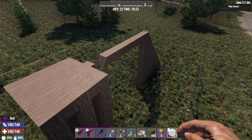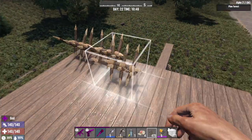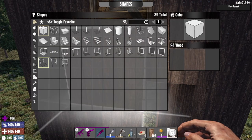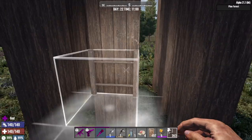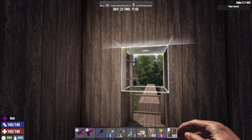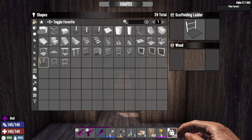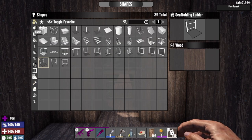That's the core structure done. Now for added security, we build a small box with spikes on the roof to defend against vultures, a door on the back, and ladders to get up. Leave a two-block gap at the bottom so you can jump in but zombies can't. Then we set up our fighting position using scaffolding ladder blocks — found in construction or basic blocks.